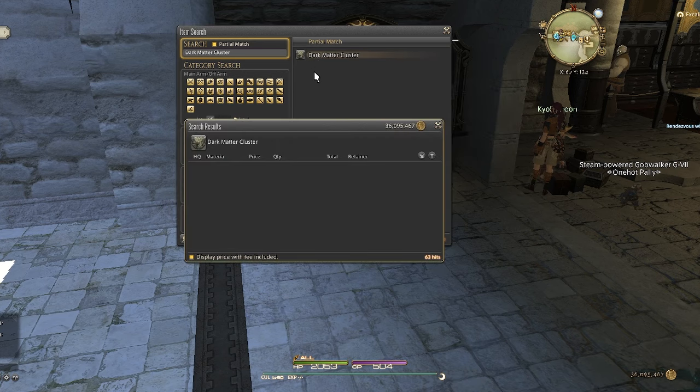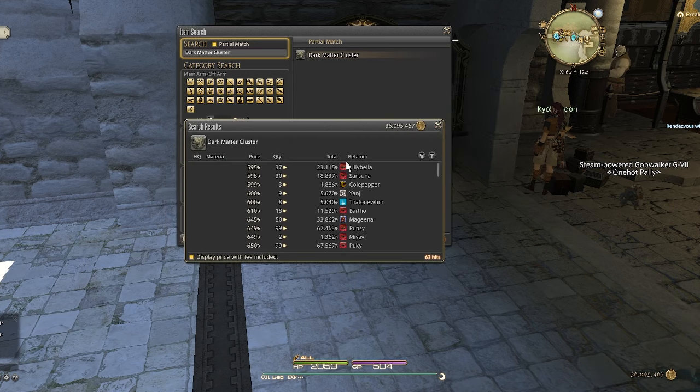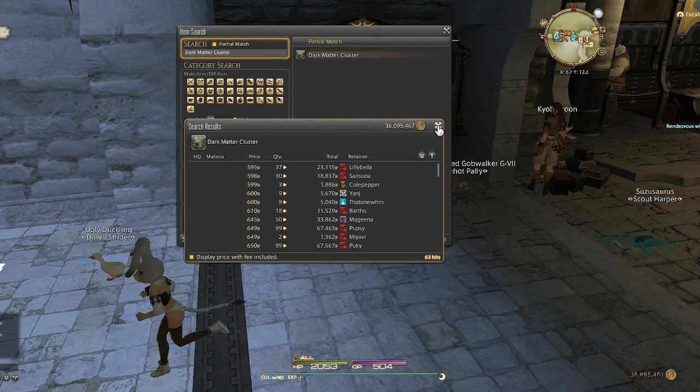If you don't have a crafter or don't want to spend the time farming the other mats, just putting up the dark matter clusters is a viable farm as well — you'll just have the potential of making more by turning them into Magitek Repair Materials. You can also just buy the materials off the market board and make the Magitek Repair Materials. You'll still make a profit, but it'll be a lot less than farming up the materials yourself, though you'll save a bit of time. I'll leave it up to you and what works best for you.